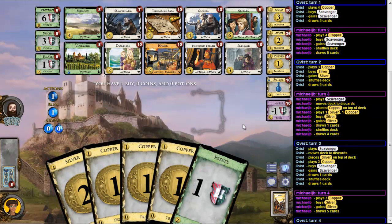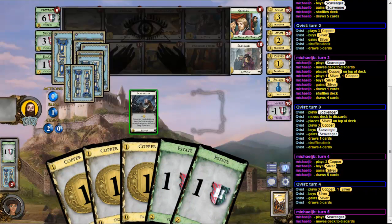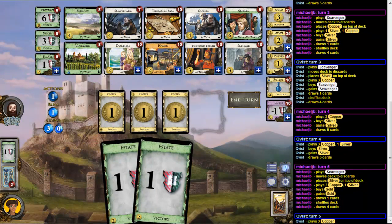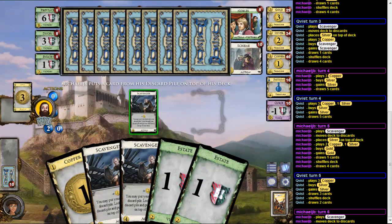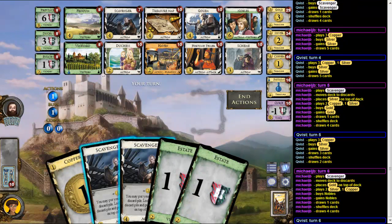And I have again five, now I take Silver, because I want Silvers because of the Feodom. So he has six already — I don't like that. And the Scavengers collide, oh man, this is unfortunate. But I think Double Scavenger is pretty good.